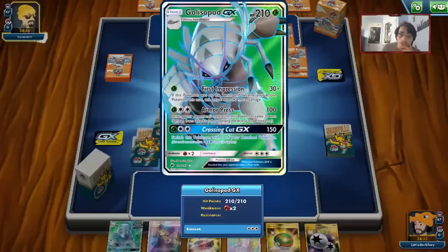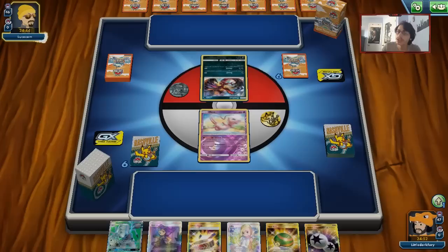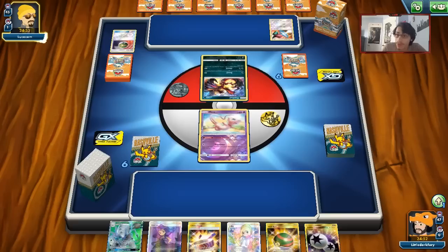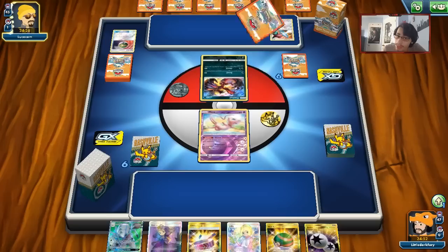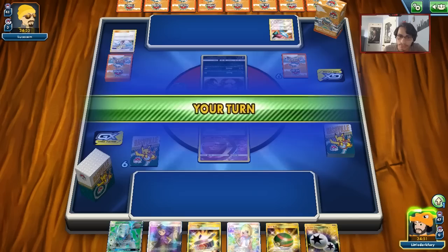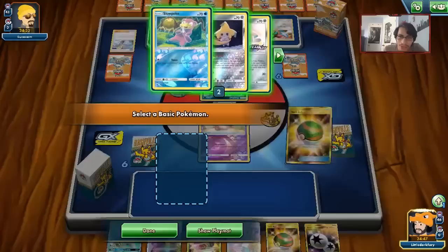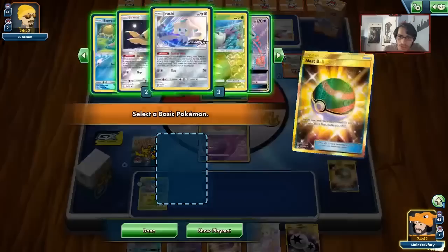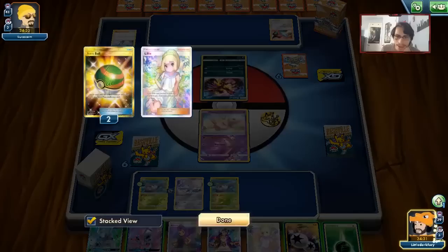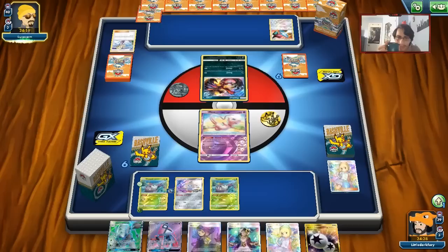Our opponent might be playing Hitmonchan, but we see a Porygon-Z. So it looks like a Porygon-Z deck — maybe Whimsicott? Eviolite gives a sign there's more than meets the eye. We'll Nest Ball for Jirachi. There's no point in doing Psypower so I'm just going to Lillie for five. We'll attach to Wimpod and pass — Wimpod can't be knocked out by Eviolite.